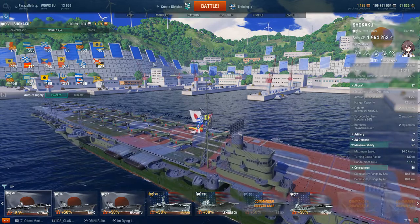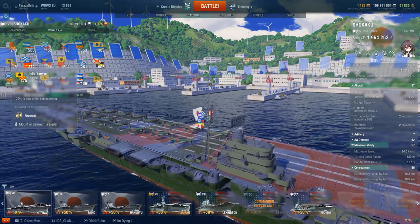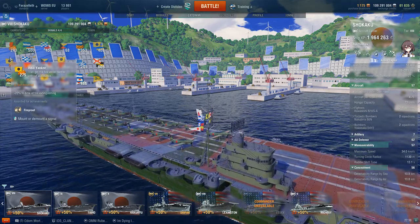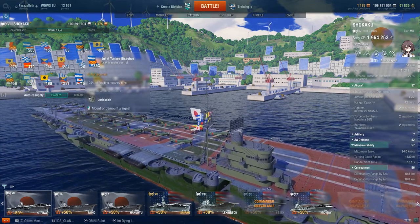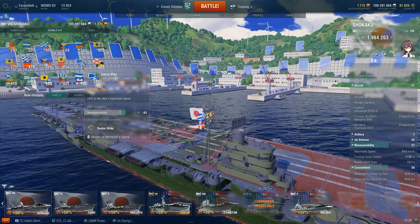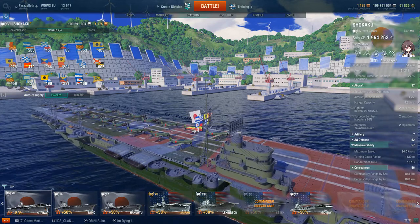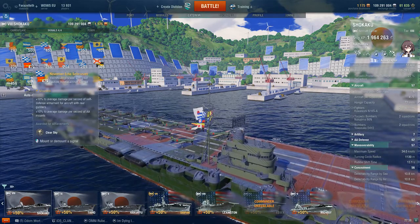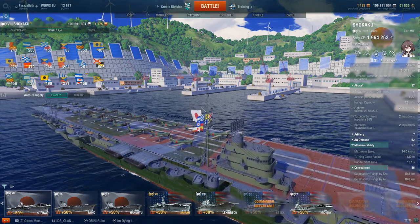The defensive signal setup is optional, but many players take India Yankee, which reduces the burning time when extinguishing fires. If someone's dive bombing you and trying to trigger your repair — since planes can't take off when you're on fire — that is a really powerful flag. The flooding equivalent is lesser, since if you're flooding things are already going badly. Some carriers also like to take Sierra Mike for extra speed to maneuver around the map.